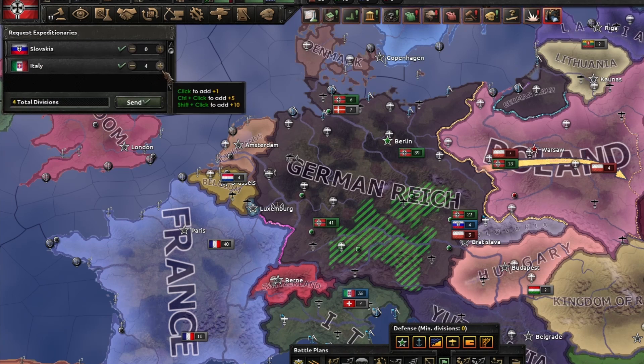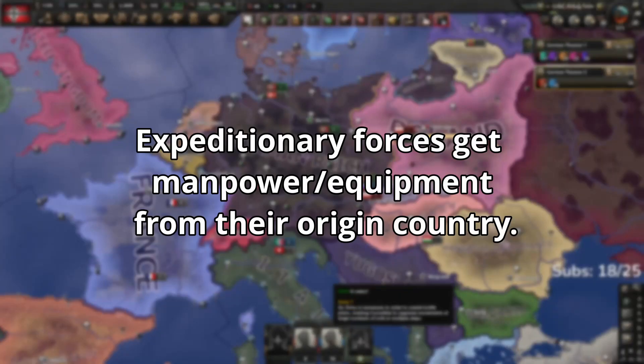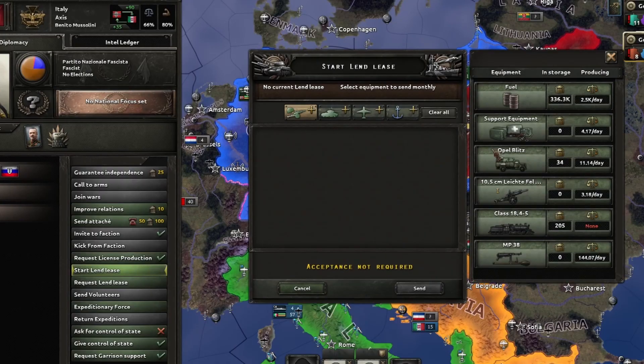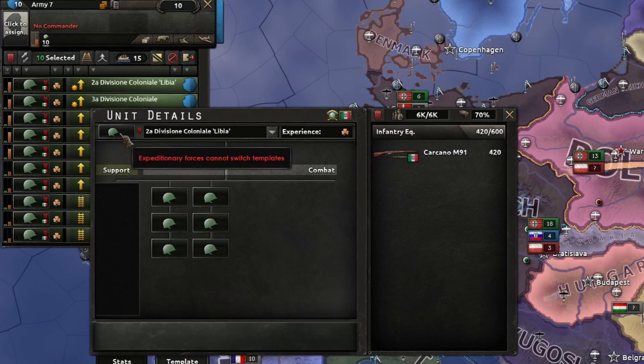Keep in mind that these are the country's actual divisions, so check that they're not being pulled from an important front. Expeditionary Forces get their manpower and equipment from their origin country, so you may wish to lend-lease the origin country to keep these divisions stocked with equipment. Also keep in mind that you cannot change the template of Expeditionary Forces that you receive.